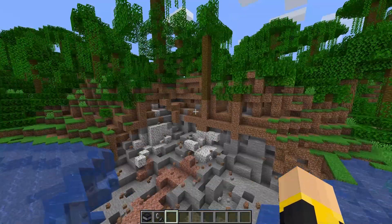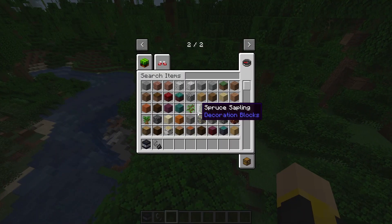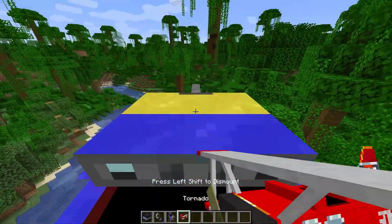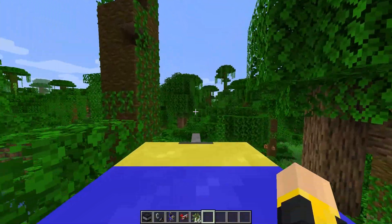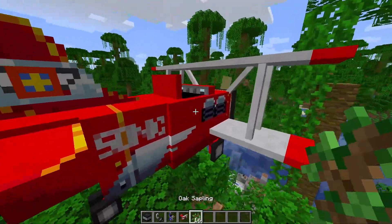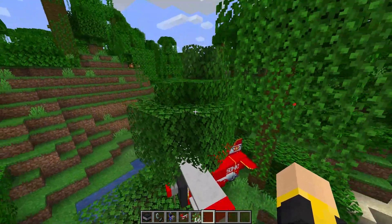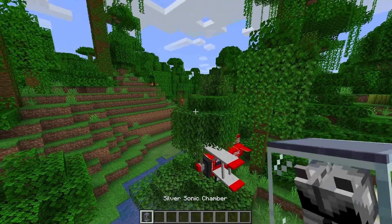That was sick! There's the Tail Cycle and the Tornado — can we actually use these? We can! Can we actually fly the Tornado? It doesn't really fly, but that's okay. Holy crap, this is amazing.